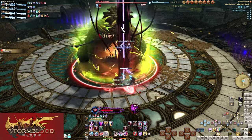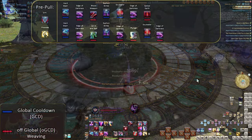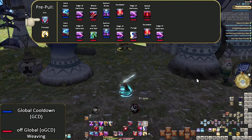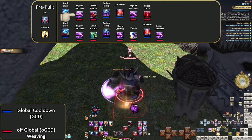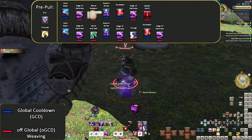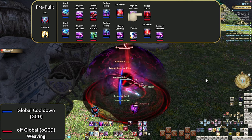But otherwise we have a lot more weaving opportunity now, lots more attacking to slot into an opener, already pushing Dark Knight into a much harder version of itself. The level 60 opener: Pre-Pull: Grit, Provoke, Hard Slash, Edge of Darkness, Blood Weapon, Siphon Strike, Soul Eater, Edge of Darkness, Salted Earth, Hard Slash.